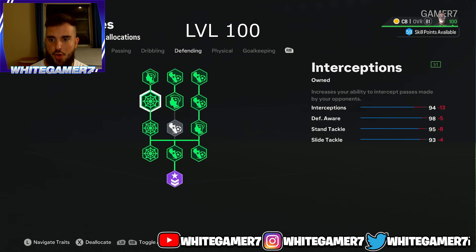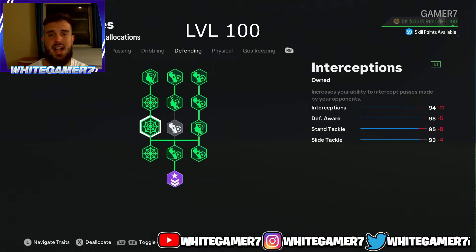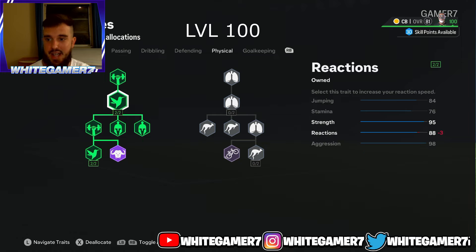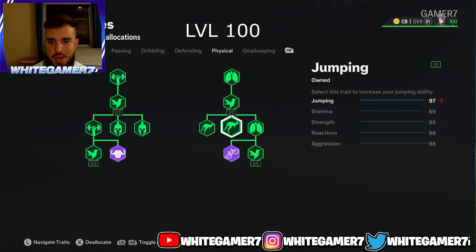For defending at level 100, get the Guardian archetype and fill everything out except the middle node — 93 slide tackle is more than enough, you really won't notice the difference. You'll have 95 standing tackle, and with anticipate plus those tackles will be very precise, staying right at your foot. You have 98 defensive awareness to make interceptions, standing tackles, and slide tackles much better. Then 94 interceptions. For physical, fill everything out — get aggression, the Ball archetype, reactions, the Acrobat archetype, and jumping. Get reactions to two out of two as well.